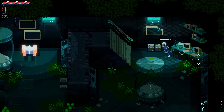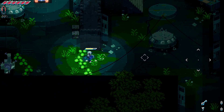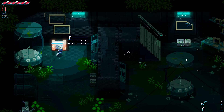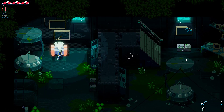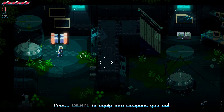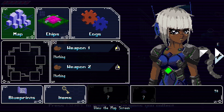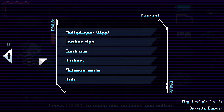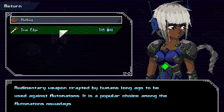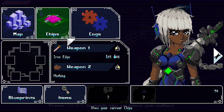Weapons research room. Interesting. This is where I get my first weapon. I can't pass this? I guess we go up and over maybe. Aha! The weapon will let us break through that, right? You got iron edge. Equip in the pause menu. Escape to equip any new weapons you collect. The art looks very nice. E switches over to like this stuff. Weapon one, and we'll put the iron edge. Five attack damage. Room edge of weapon, popular choice.